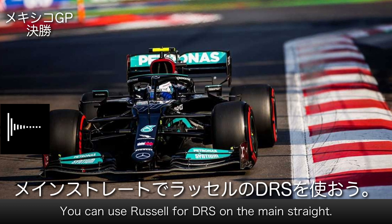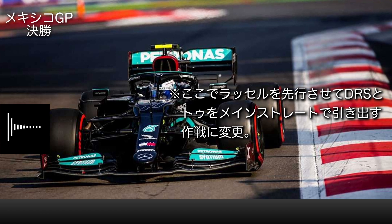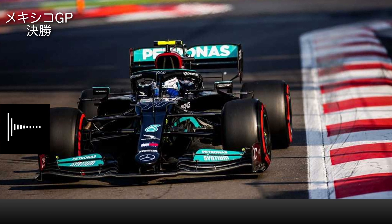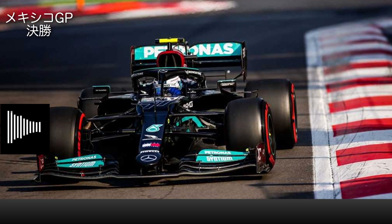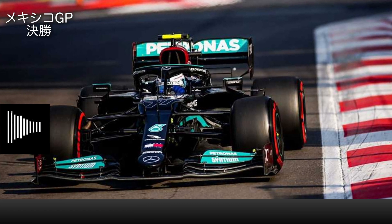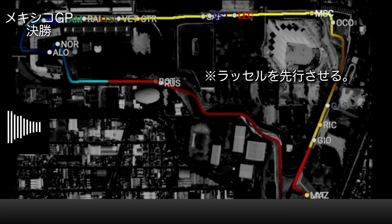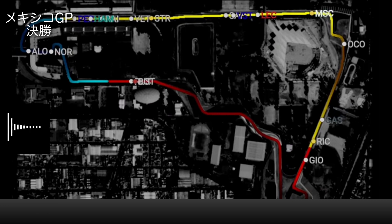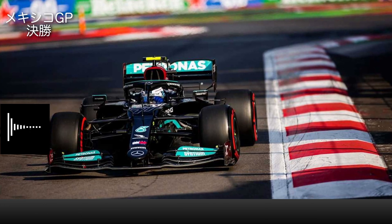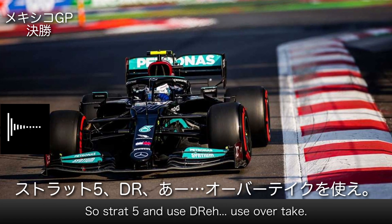You can use Russell for the DRS on the main straight. Fastest still 18.999, still minus 0.8. The gap is good — eight seconds ahead. Strat five and use your overtake.